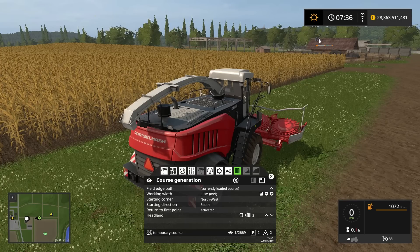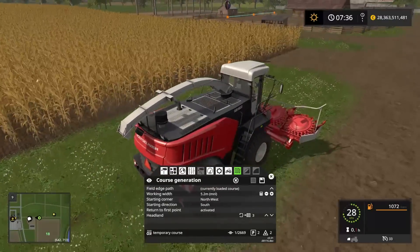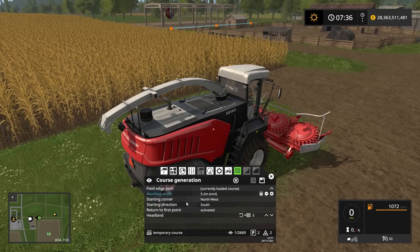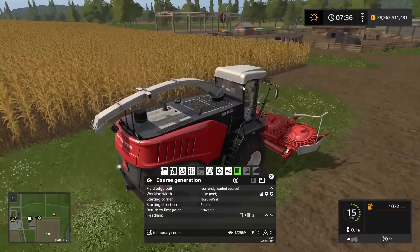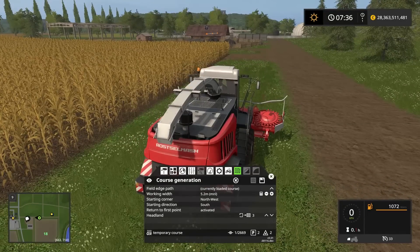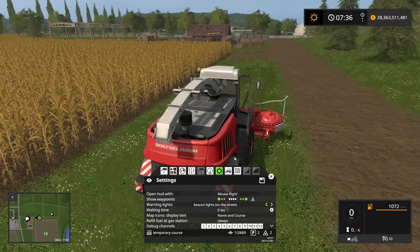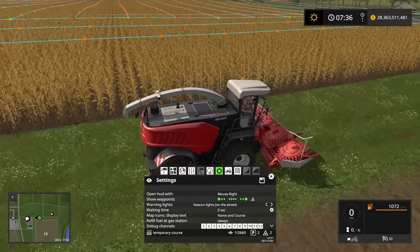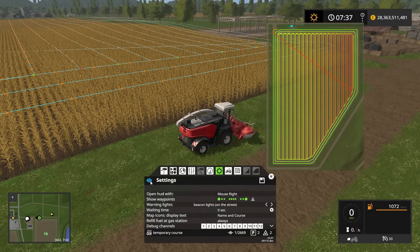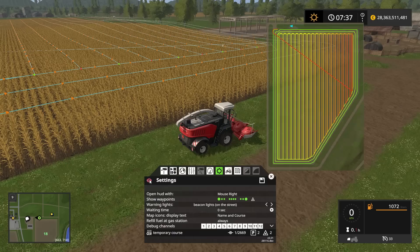The starting and ending point of the course are right here. He doesn't start in the corner — he starts from a position and then turns around to do the corner, because we set him to do the headlands first. I can double-check the course by clicking these overview buttons to see a full view of how his course is going to go.